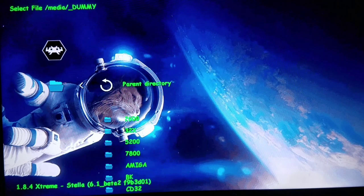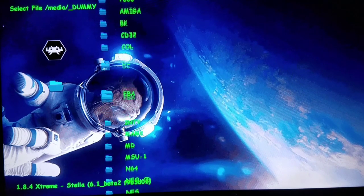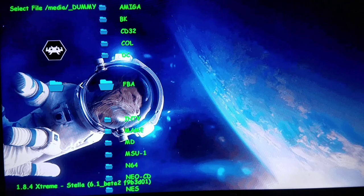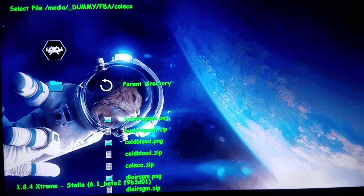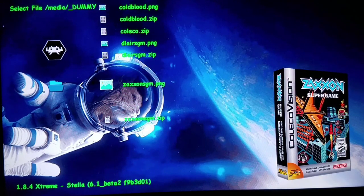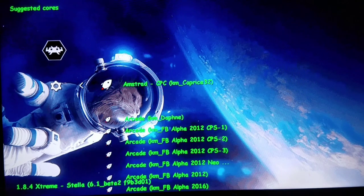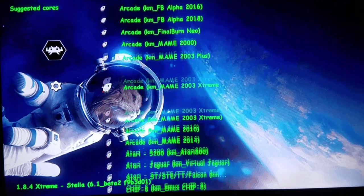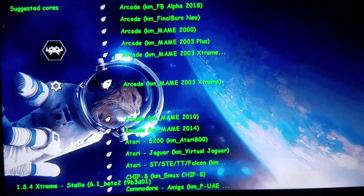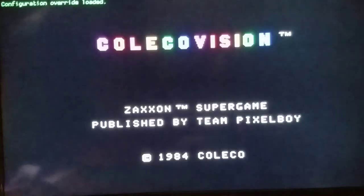Now let's load some isometric games, and we're going to start out with one of the very first ones ever called Zaxxon. We're going to play a different version — we're actually going to the Acorn Atom computer version, which was on cassette tape at the time. You can see the glorious 3D box artwork here. It's a super cartridge — super game macho. I had this on my Atom computer. You can also play the arcade version, but I'm going to be running this with Final Burn Neo right now.